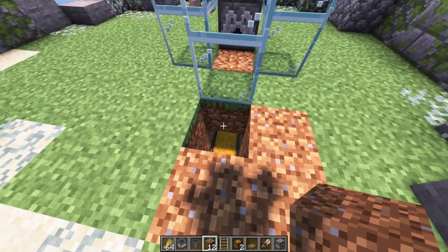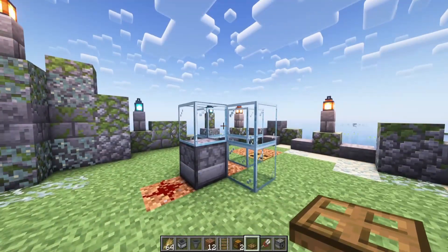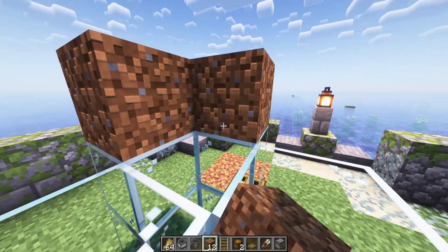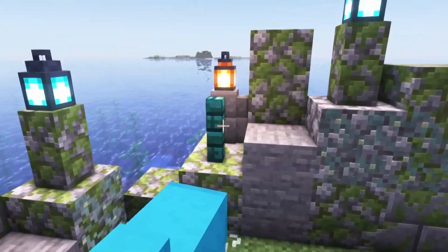I like to put a trapdoor here, but you don't necessarily have to. Now it's time to lead your sheep into the farm. The easiest way to do this is with a couple of additional blocks to tower up and some to back your sheep against. You can use your lead or your wheat.